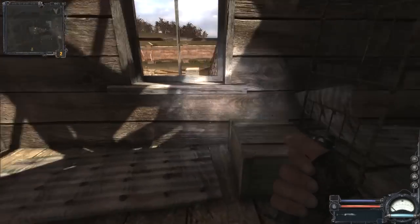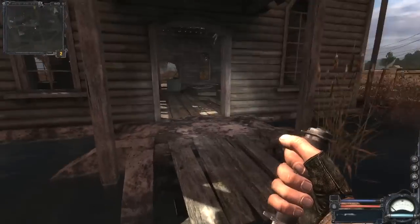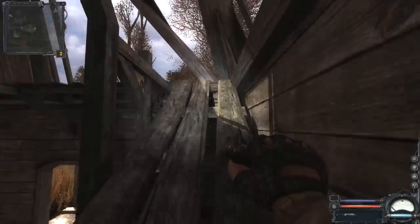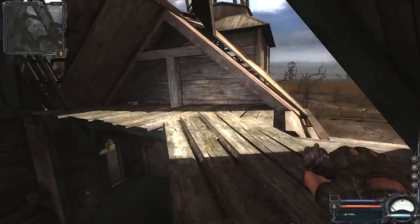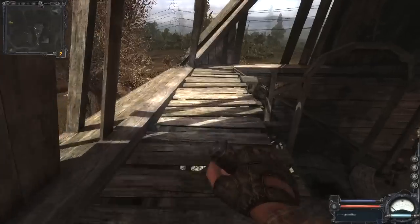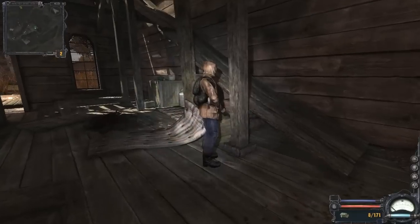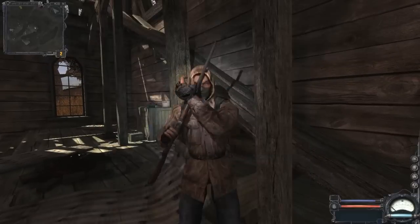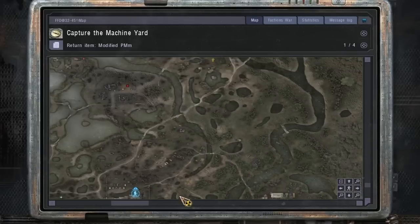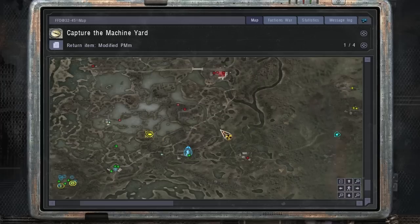Somehow there was way more in that container than could possibly fit in there. I don't want to spend too much time looting this because excessive looting is not that interesting and I prefer to do most of it off-screen. But I do need a few supplies if we're going to take on their main base, because it is packed with people. Now that we've captured enough positions, we can go for their head base.